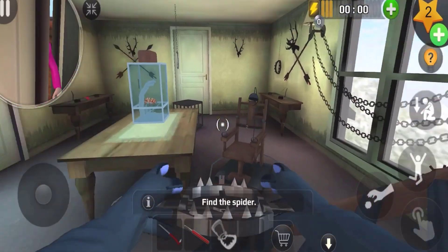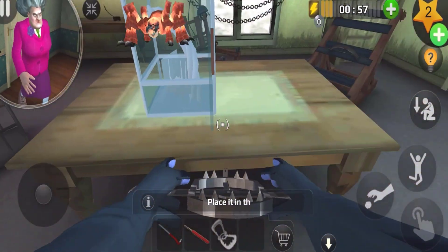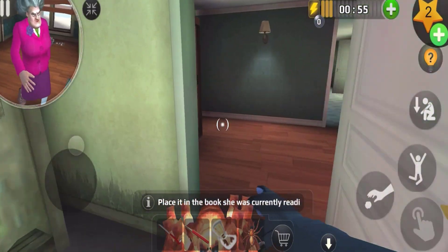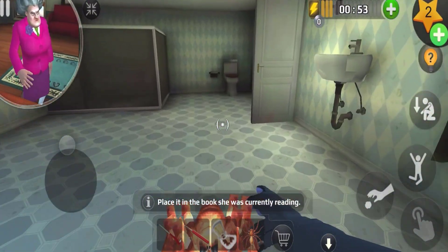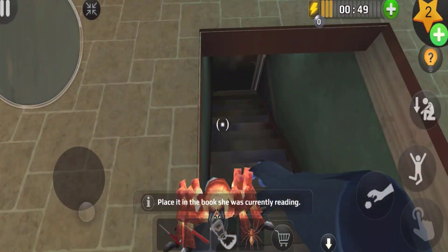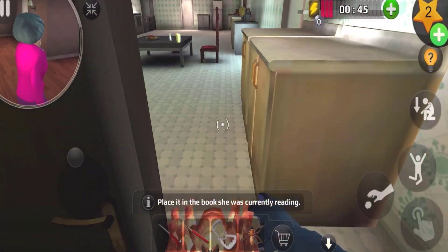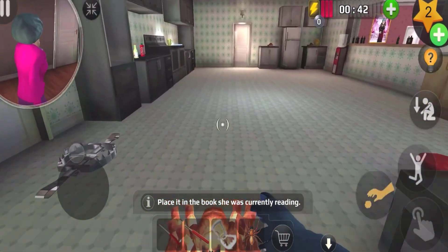She's been in here — here we go. Here is the spider, let me just get it and we have to go down right now. Okay, let's go to the first floor, there we go. We need to go to the rooms.